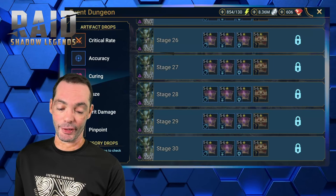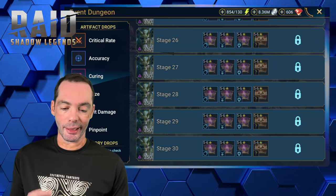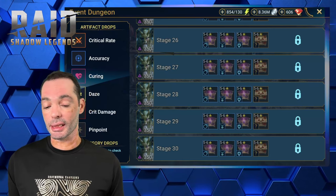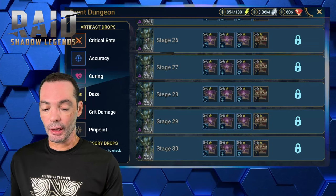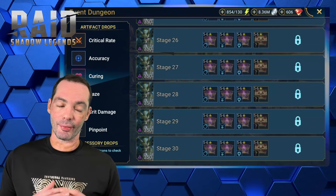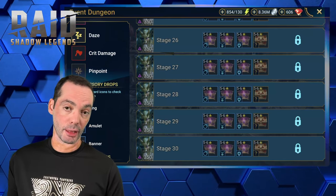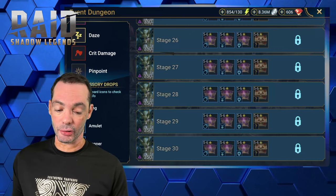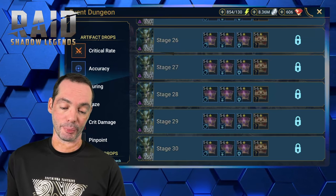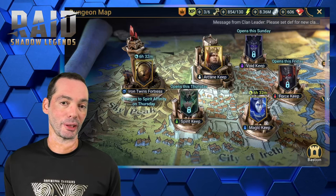The other thing I was mentioning is the artifact drop. Critical rate — not bad if you're in early game. Accuracy, same thing. Curing — I swear I never used it; I know a lot of people may say it's great, I really don't think so. Daze, not really that much used. Crit damage, very early game. And then you have Pinpoint — that's great, it's a new gear set, looks amazing. But besides that, there's not much. So if you don't get Pinpoint, a lot of it depending on where you are in the game, you shouldn't really care about.